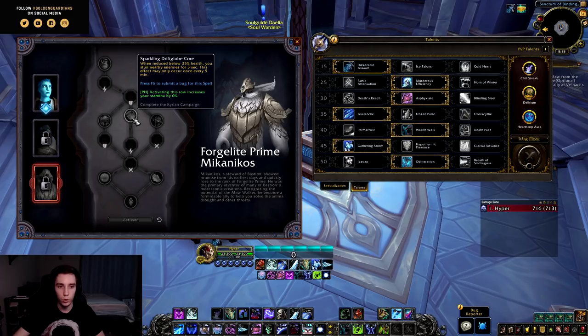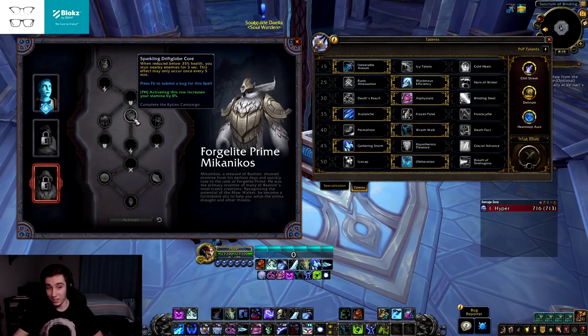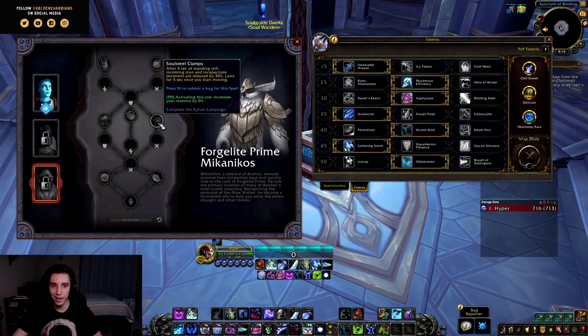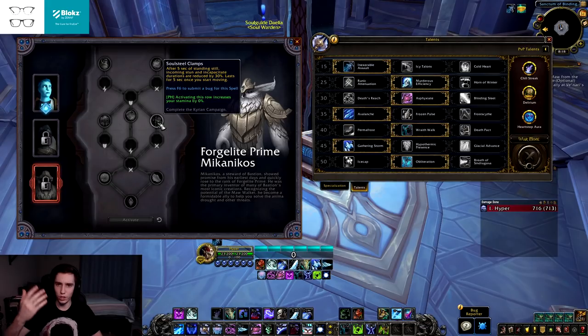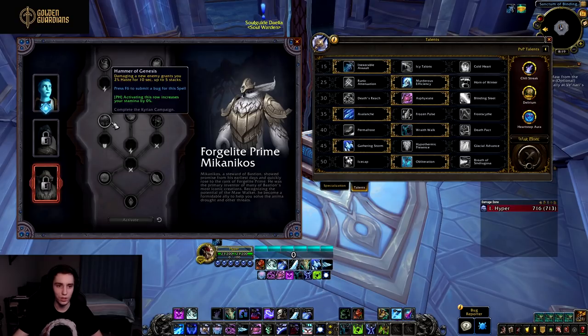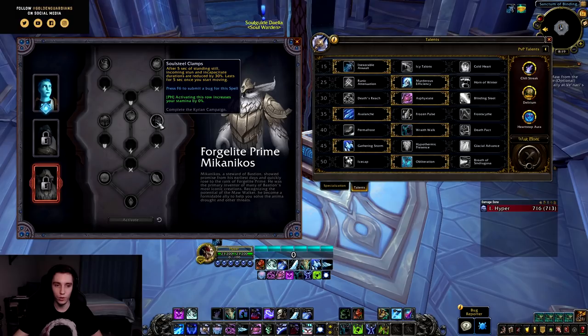Then Sparkling Drift Globe Core: when reduced below 35% health you stun nearby enemies for 3 seconds, but it has a 5-minute cooldown. That's a fairly long cooldown on a cheat-death that isn't very powerful, and against targets that can't be stunned it's essentially useless. Next, Soulsteel Clamps: after 5 seconds of standing still, incoming stun and incapacitate durations are reduced by 30%, lasting 5 seconds once you start moving. In arena against something like a warlock you might be standing still the whole time, and there are a few raid bosses that CC you, but you're giving up an offensive trait for a defensive one.